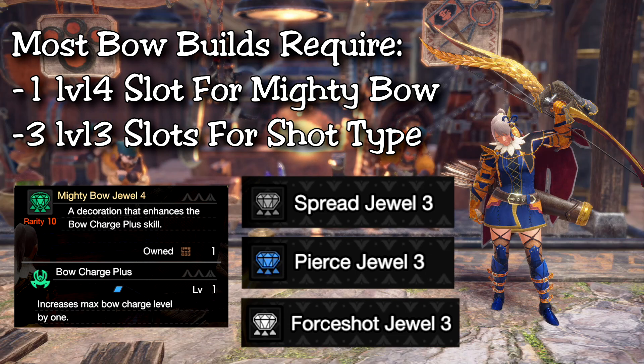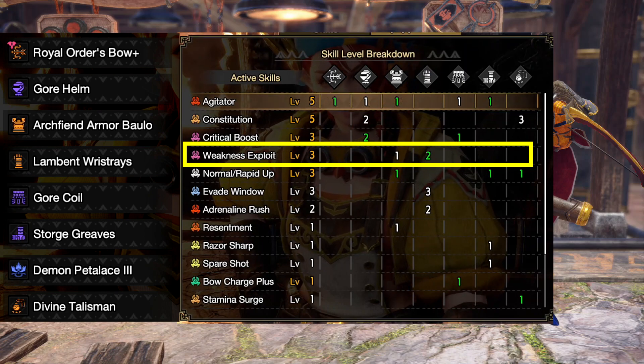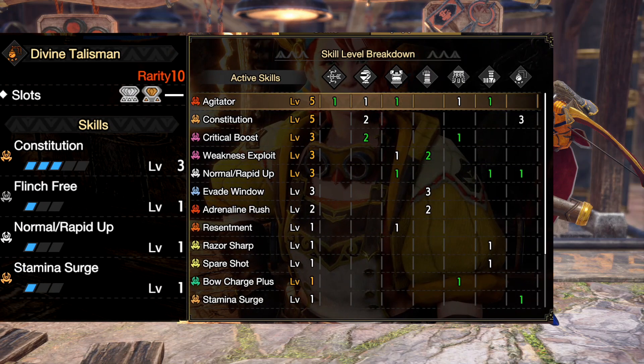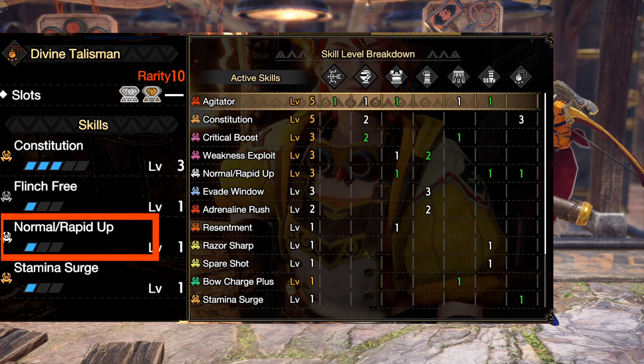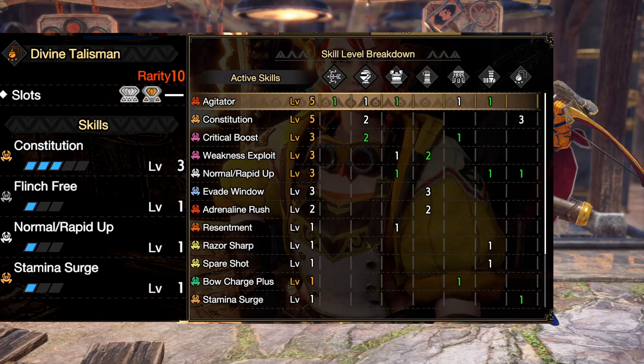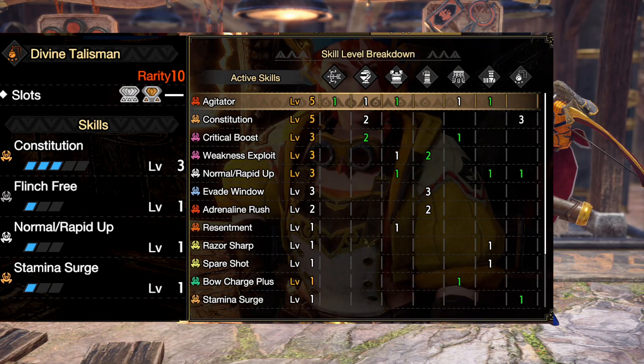So the build I'll show you here is not entirely the most DPS optimal — it's more of a good all-rounded mix set, but it's for a rapid bow. I have 3 Force jewels for max Rapid Up damage. I had to compromise here: I changed out my talisman and put the 2 Weakness Exploits on the gloves. The talisman I got was a really cracked one — Constitution 3 with a 3-slot and a 2-slot. The 3-slot is necessary for that 4-shot Rapid Up jewel, and I placed a Stamina Surge on the 2-slot. I haven't modded in any of these charms, so hopefully you guys on PC or Switch have something similar.